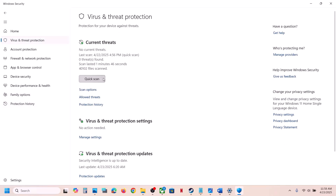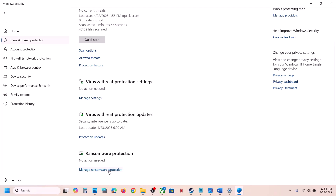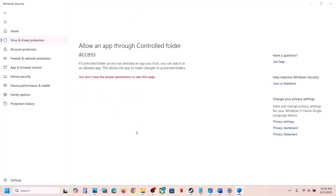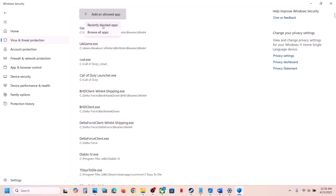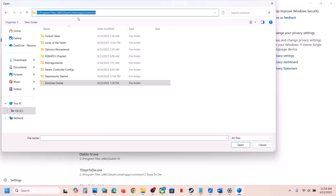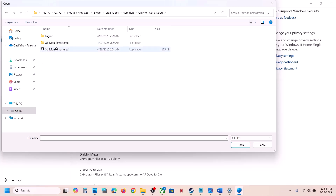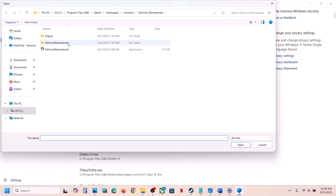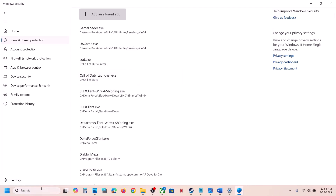Go to Virus and Threat Protection once again, scroll down, and click on Manage Ransomware Protection. Click Yes to allow, then click Add an Allowed App, click Browse All Apps, and go to the game installation folder. Select the game exe file and click Open. Also open the Binaries/Win64 folder and select that exe file too, then click Open.